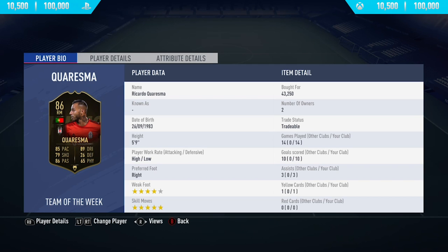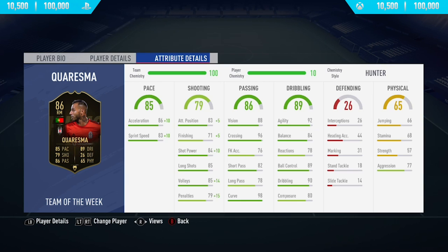Hi guys, what's up, JCM here and welcome back to a brand new FIFA 19 player review on my channel. So in today's video, I'm going to be reviewing the 86-rated in-form Ricardo Quaresma. Now if you do want to pick up this card and try him out for yourself, you will have to pay anywhere between 10,500 to 100,000 coins on both Xbox One and PlayStation 4.